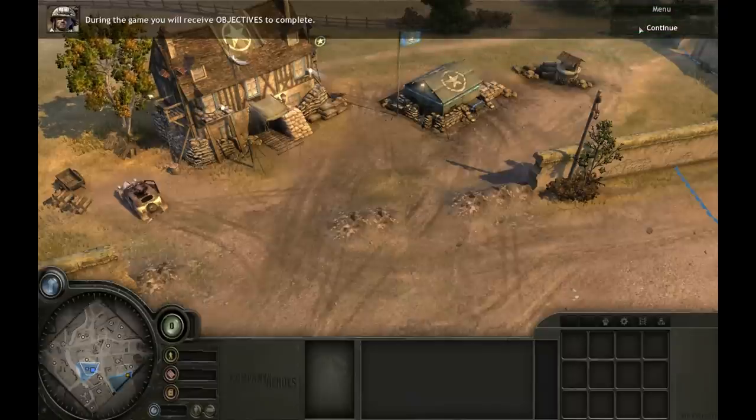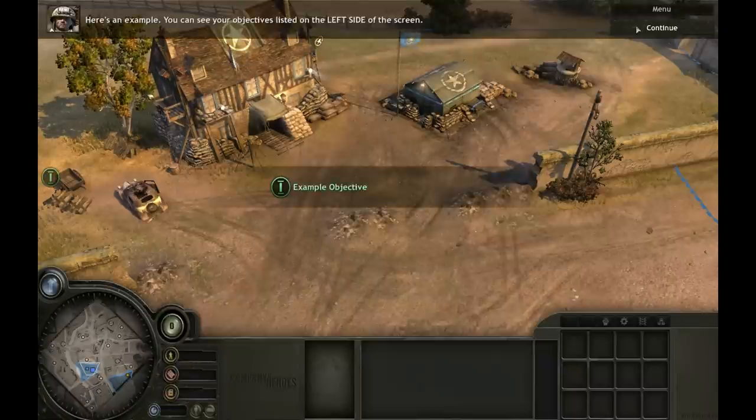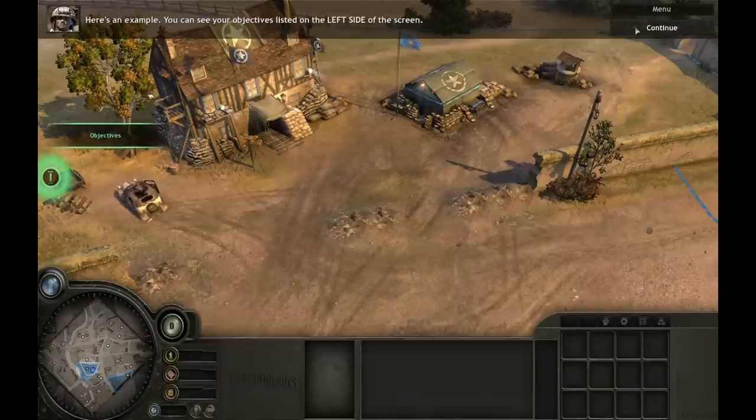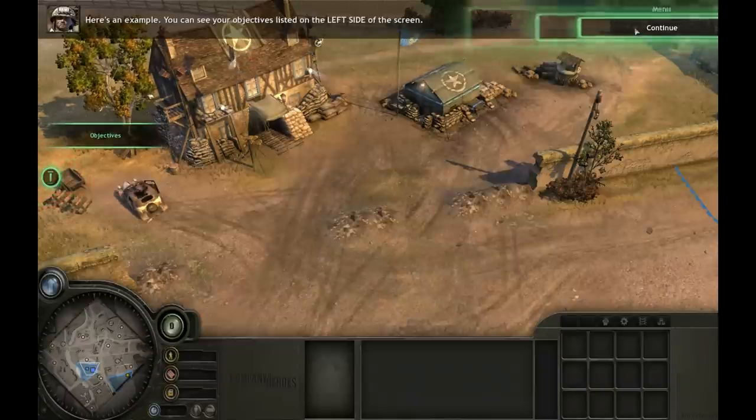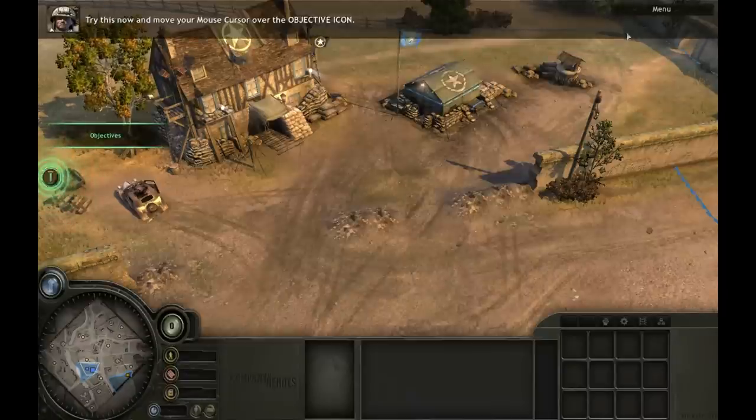During the game, you will receive objectives to complete. You can see your objectives listed on the left side of the screen. Moving your mouse cursor over the objective icon reveals its description. Try this now and move your mouse cursor over the objective icon.